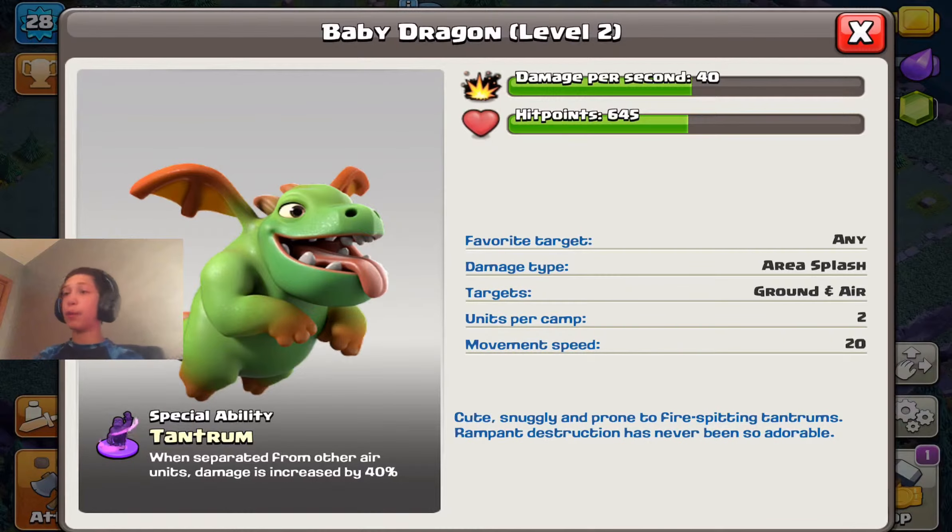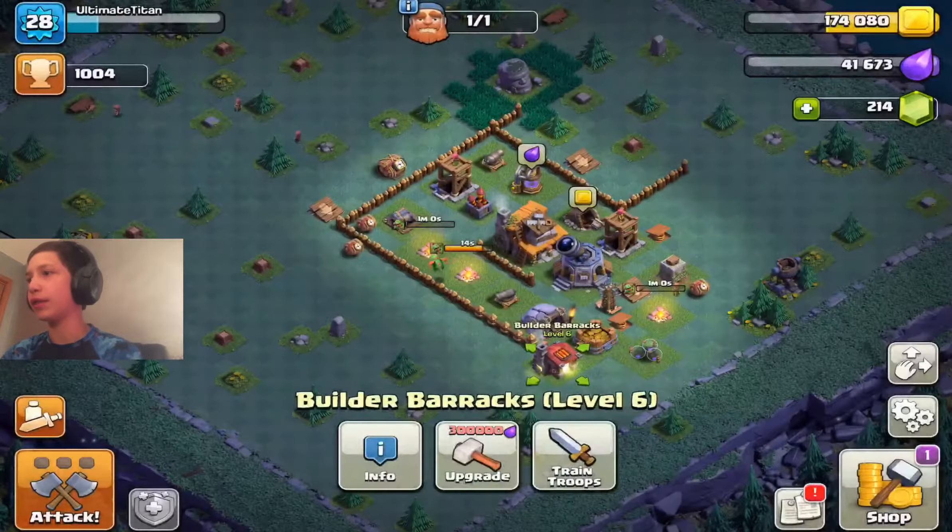But anyway, I have them upgraded to level 2, so they already have their special attack — which is, when separated from other air units, damage is increased by 40%. So what if I just do a whole line of these guys?